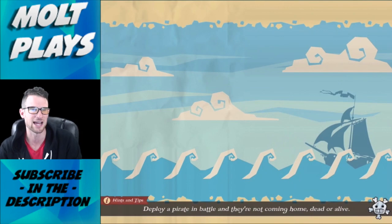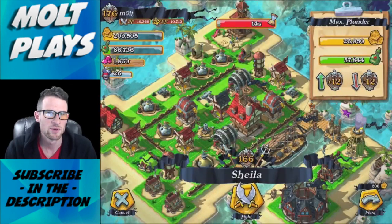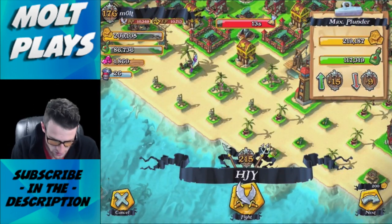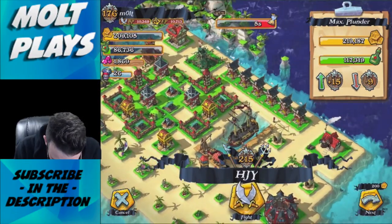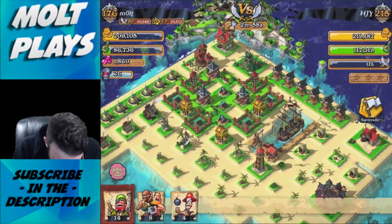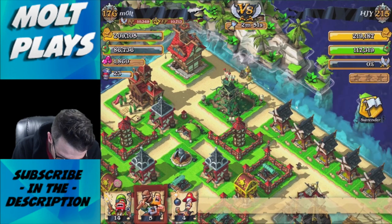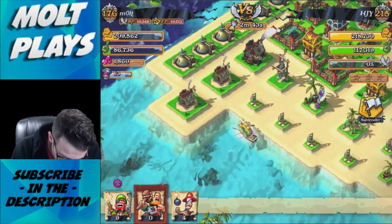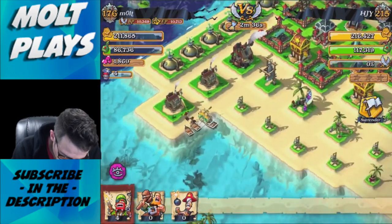We have a full army camp so let's go raid and steal some stuff. We're in the guild Marooned right now - it's going pretty well and already full. We'll be kicking people out every couple of weeks as we push. Now let's see how we do against this base - all his cannons are inside walls, which is really annoying. Dropping off brutes and gunners at the top and bottom.